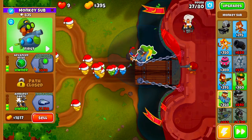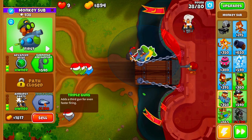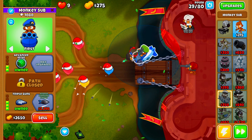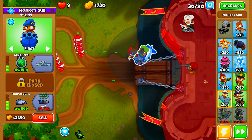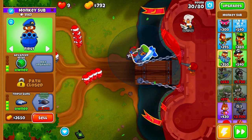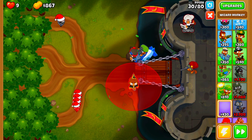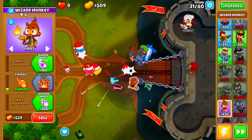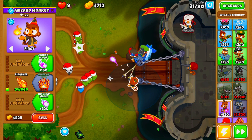Now that we have all of this placed down, the next thing we're going to be going for is Triple Guns. As soon as we can afford Triple Guns, we'll buy them. There is going to be a very crucial round coming up on round 32 where we are going to play things extremely slow, because we are going to have a bunch of Ceramic Bloons come out that we need to make sure our Wizard Monkey can actually deal with. This is where the RNG is going to come into play, so if you guys need to home reset, don't feel bad for doing so.